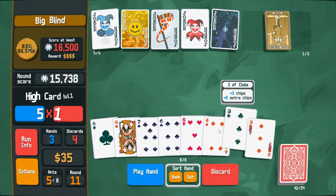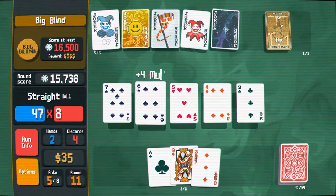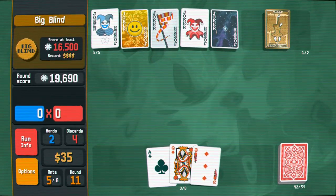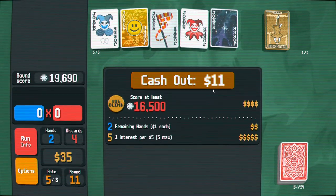Three, four, five, six, seven — I'll play this straight. That was good. Getting a good amount of money. When a blind is selected, create two random jokers — I don't really have the room for that. Let's level up my two pairs some more.